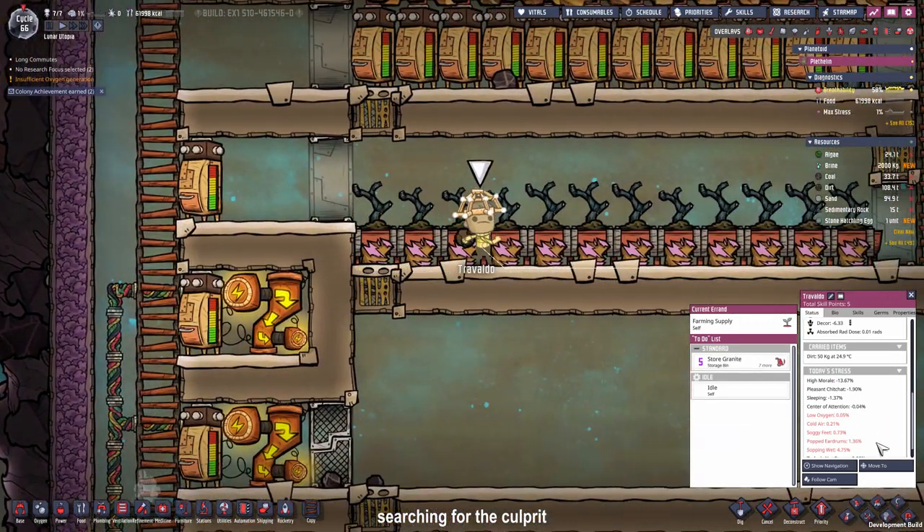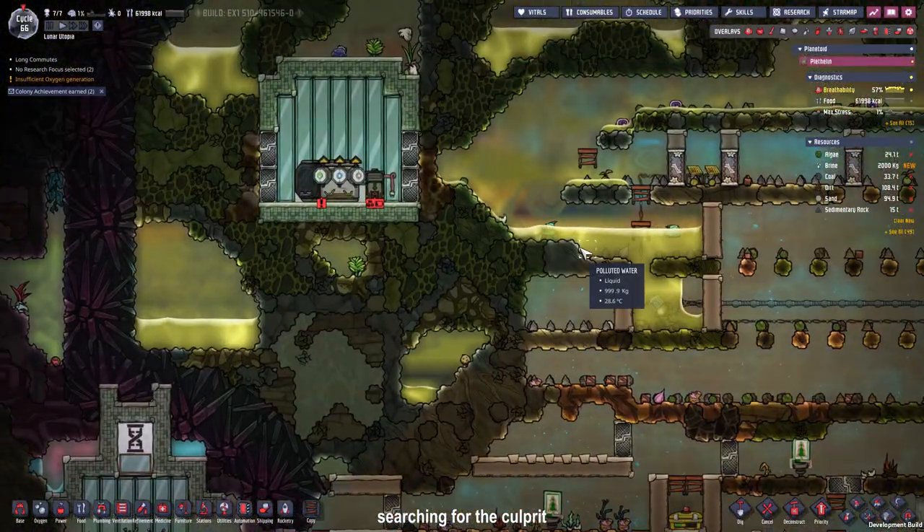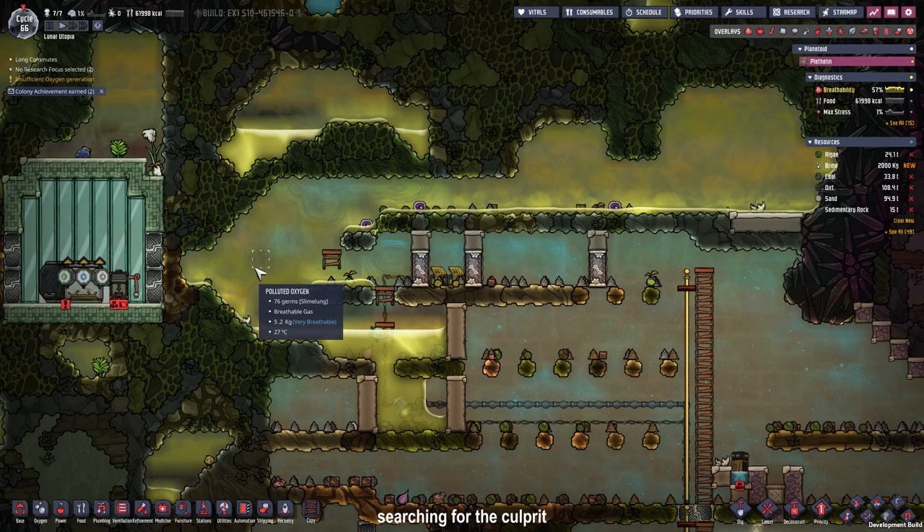I was wondering why my dupes have popped eardrums. That's because they went into the highly pressurized polluted oxygen area of the base and their ears just popped.